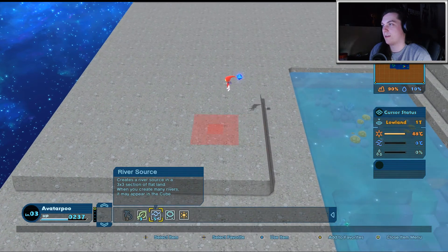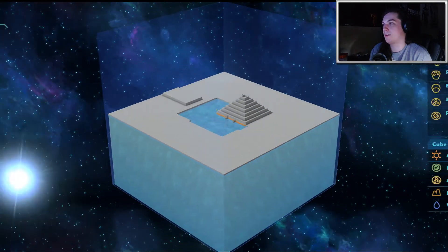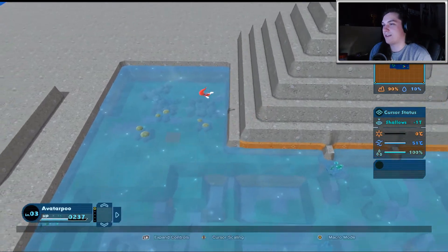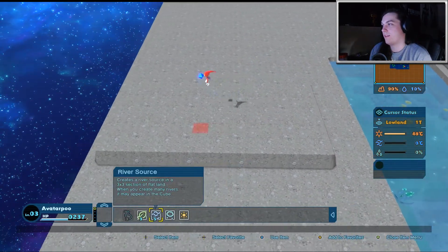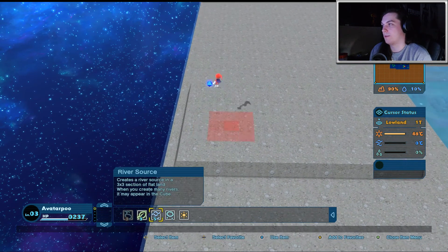I can't do it — it has to be higher. I think I have to raise the land a little bit. Let's go ahead and raise it by one. I need to press the right bumper. Still getting used to the controls. I'm just going to have a big flat land on this left side here. Let's go back and open the item menu. Here's the river source. We're just going to put it maybe right there.